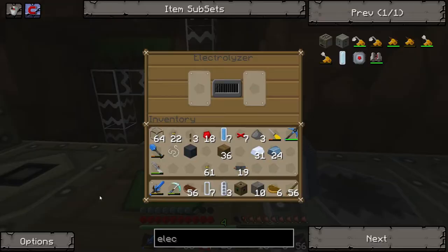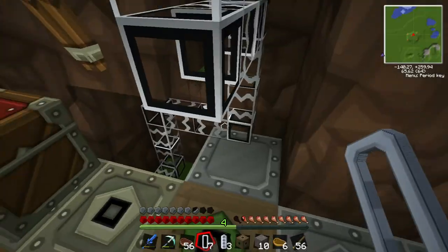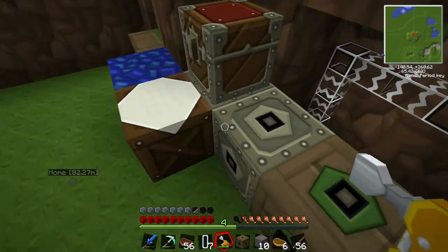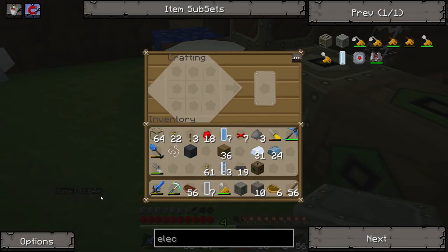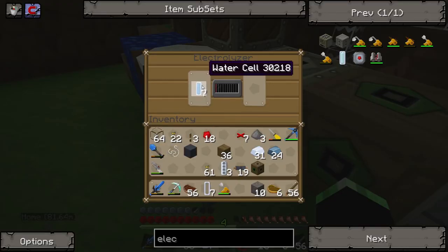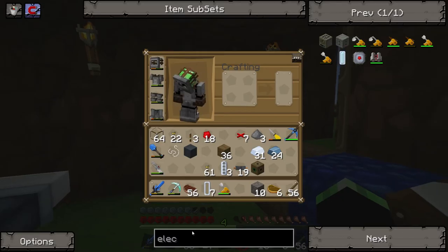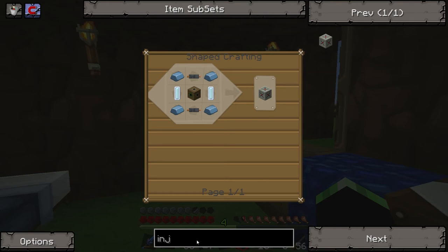Electrolyzer thing - not doing anything. Is it powered? Evidently not. Can I put it directly next to the MFE? There we go - put it by the MFE and it's working. It doesn't like being next to the other thing. Whoa, that's really going to take a long time. How many do I need for whatever I'm making? Only two - I can tolerate that. And then there's something else - MFFS.